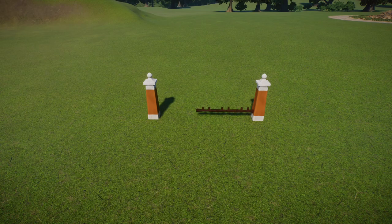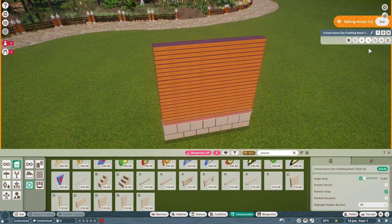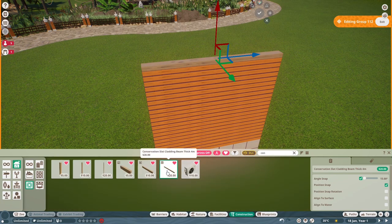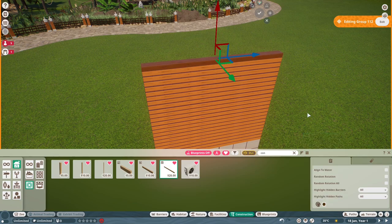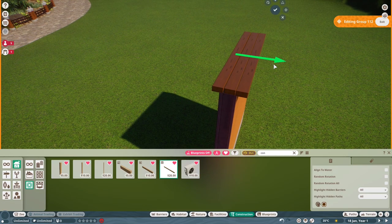I used the lovely new rustic Indonesian-style painted poles from the Tropical Pack, and then a door handle which I turned into a fence piece, plus custom walls. I've used conservation wood pieces lined up to make the main structure, topping it off with more conservation pieces. At the bottom I've got plaster pieces lined up to look like brickwork, adding a trim on top.